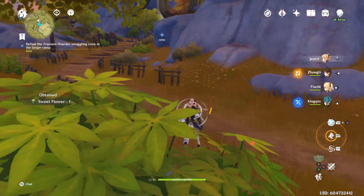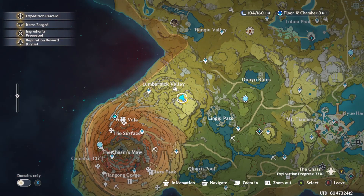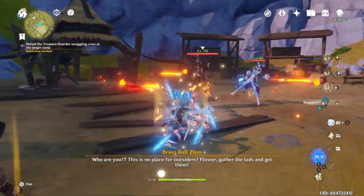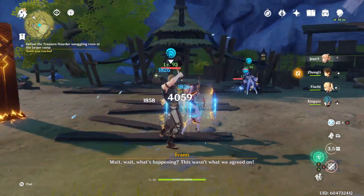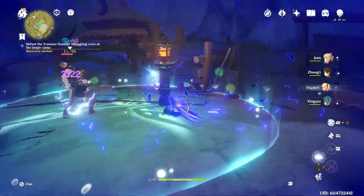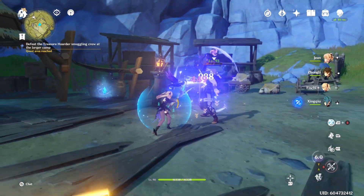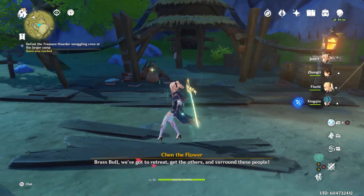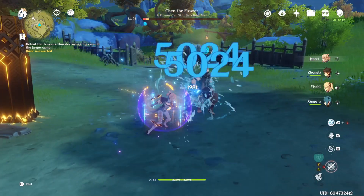However, this time there's a very important item that you will need to pick up. Do keep in mind that there are going to be a lot of enemies here, so be prepared. It's going to be a few waves of different types of enemies, including Fatui, so just keep that in mind. Once you're done, right back here on this bag is the other part of the treasure map — like the one you grabbed on the pillar earlier. That's the second half.